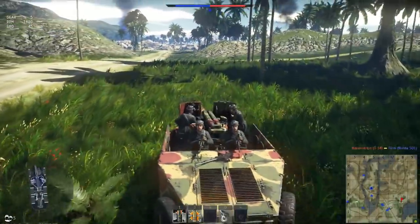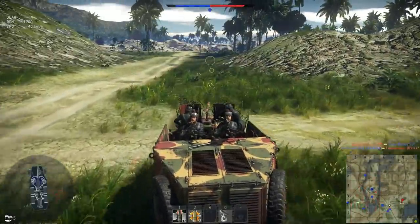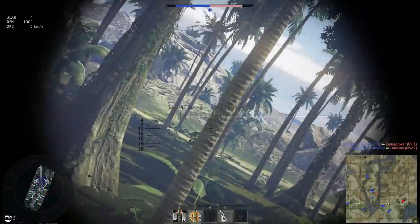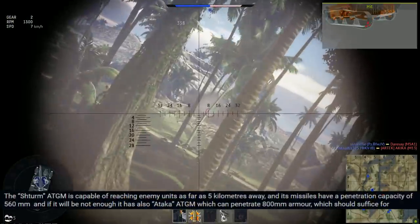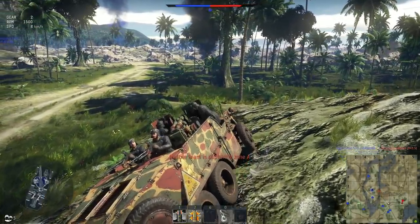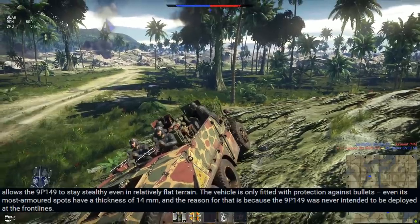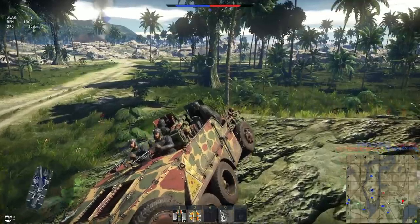The final tank devblog is for the 9P149 Shturm-S, which is kind of like a Russian version of the Raketenjagdpanzer — very low to the ground and armed only with ATGMs. However, it gets two different variants of ATGMs, so I hope you like grinding: one with 560mm penetration and one with 800mm penetration. The only major difference from the Raketenjagdpanzer is that it only has 14mm of armor, unlike the 50mm on the front of the Raketenjagdpanzer, making it extremely vulnerable to aircraft.